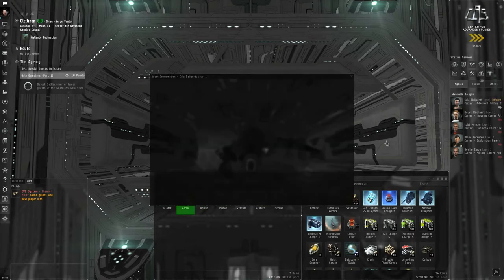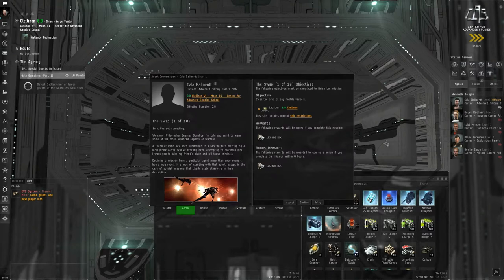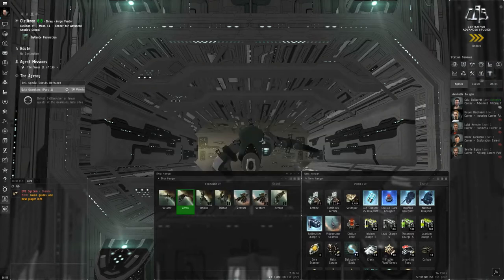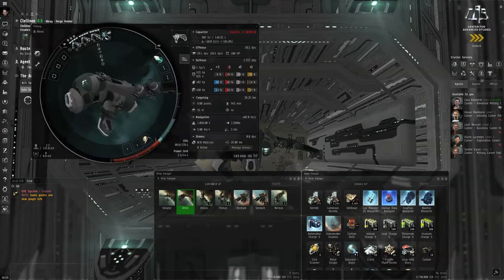I'm going to talk to the agent. The swap: clear the area of any hostile vessels. Very straightforward. Let me double-check my Atron's fitting. It's fit with weapons. I think I've got a salvager on there, but I may not use it too much in the field. Micro-warp drive, armor repairer.